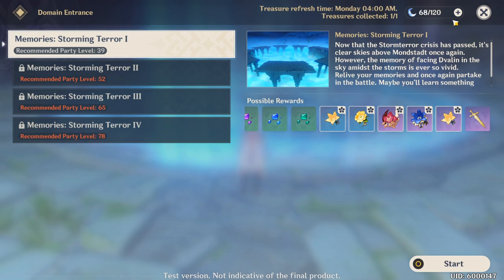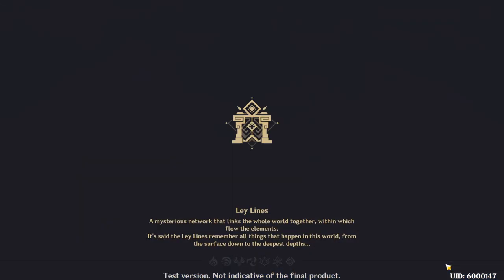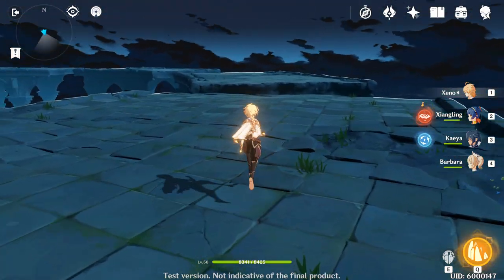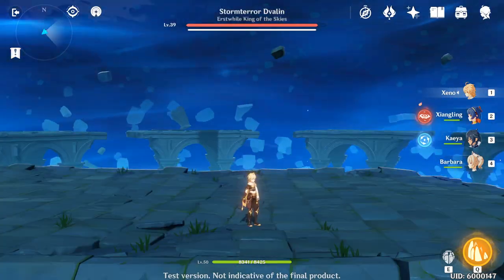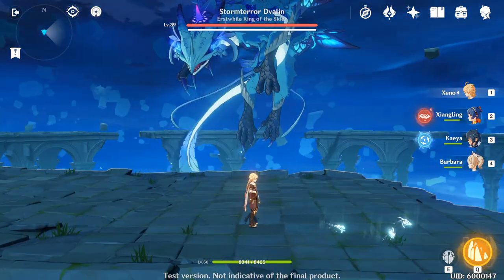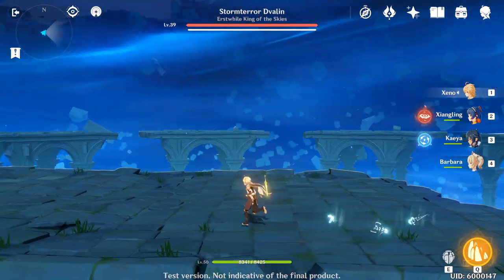Note that the treasure refreshes every Monday at 4 AM — it's a weekly encounter and costs 60 resin to collect. As for the group we're bringing, try to optimize your characters' equipment as much as possible. I'm not using a ranged character, which makes the encounter a bit different. Whenever the boss runs out of his armor bar, you'll have to climb onto his neck to deal damage.